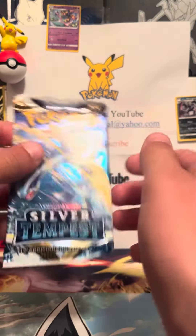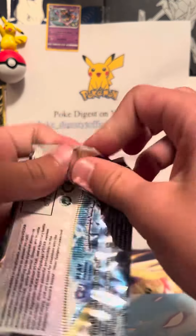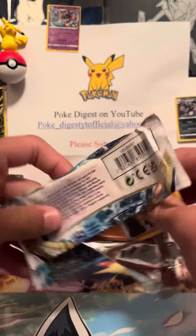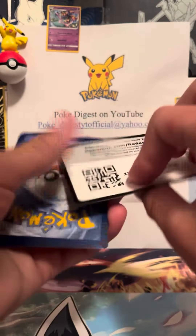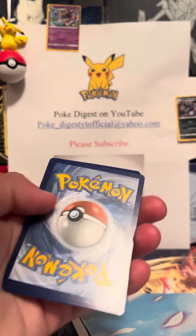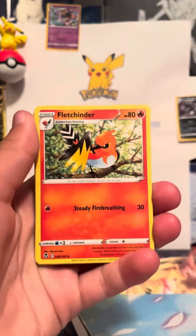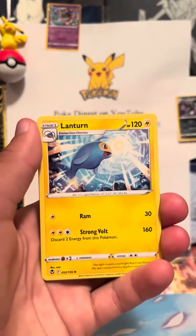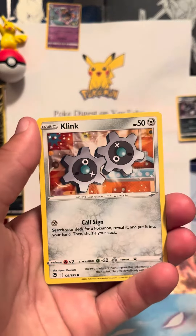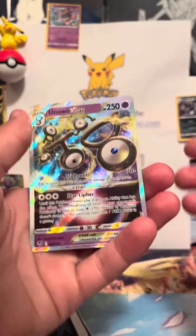There's Rebel Clash, but since it's not a live stream I'll just open up Silver Tempest — okay, we can actually pull something good. Code card... leaf energy, flex, blender, dart, drac, look lantern, ball toy, sun current, clink pet, will, litten, honchkrow.